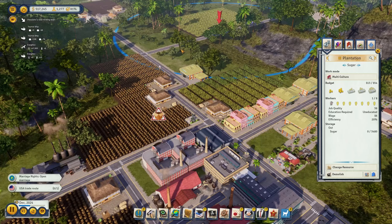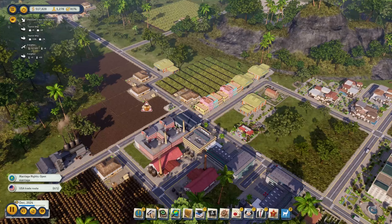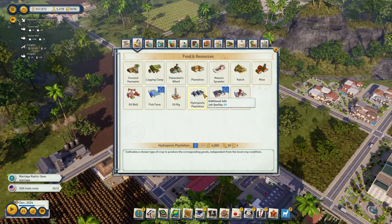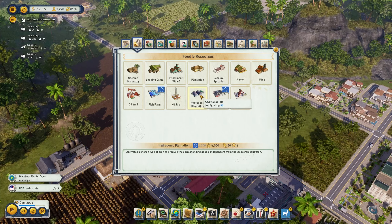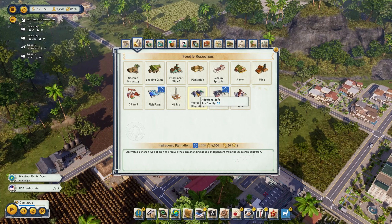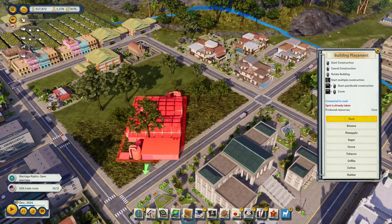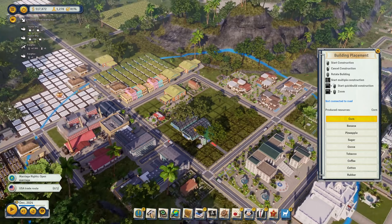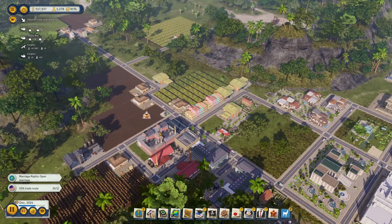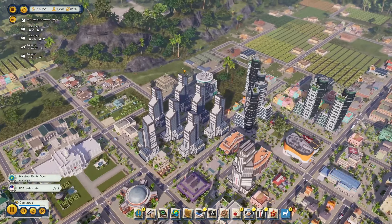Or — and that is a big 'or' — we just become totally independent of crop fertility, soil, and all of that. How do we do that? We've got a new building for that: the hydroponic plantation. It cultivates a chosen type of crop to produce the corresponding goods independent from the local crop condition. It requires a lot of energy and educated workers, but we have all of that. We can basically put them all together in a block and they can all work at 100% efficiency all the time. We no longer really need those plantations.